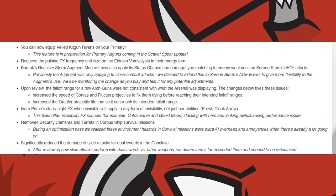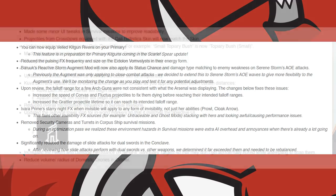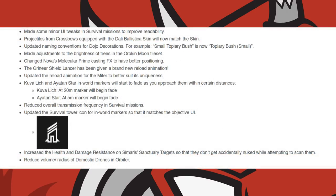They have removed security cameras and turrets in Corpus Ship Survival Missions. They reduced the damage of slide attacks for Dual Swords in the Conclave. Minor UI tweaks in survival missions were made to improve readability. Projectiles from crossbows equipped with a Dali Ballistica skin now match the skin itself. They also updated the names of Dojo Decorations, with the example provided being 'Small Topiary Bush' before, and now it is 'Topiary Bush' with the size in brackets.